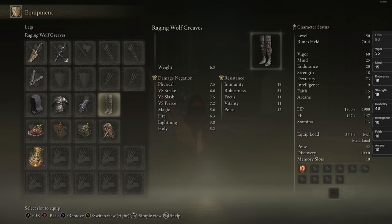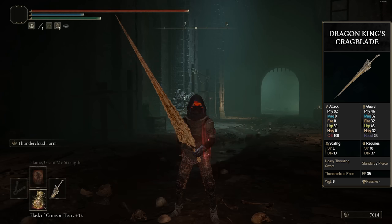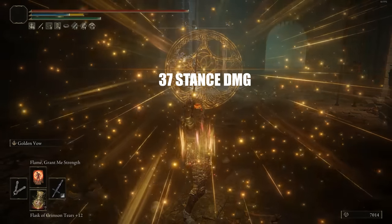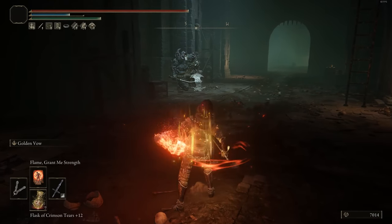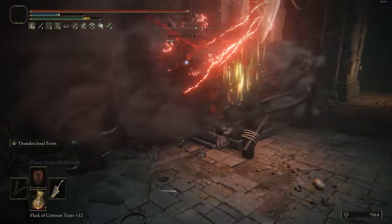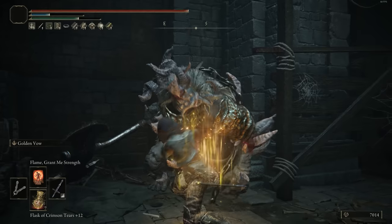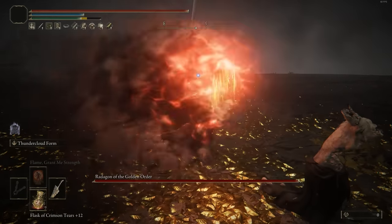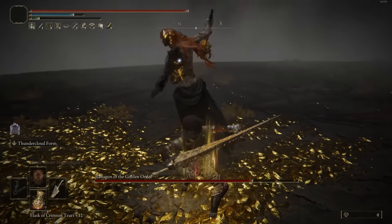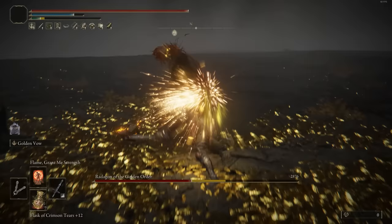Number 4, we have a build with the Dragon King's Cragblade. This is a heavy thrusting sword — they have amazing movesets and are pretty large weapons, so they get decent poise damage. Their charged heavy attacks do just as much poise damage as a great axe, which is really nice. But the best part about this weapon is its weapon skill, Thunder Cloud Form, which for 28 FP lets you turn into a cloud and get infinite hyper armor — you'll never get staggered during that animation. You crash into the ground for decent damage, and when fully charged, you can do 72 stance damage total, which is amazing. Unfortunately it doesn't work with Godfrey's Icon or Millicent's Prosthesis, but the poise damage more than makes up for it.